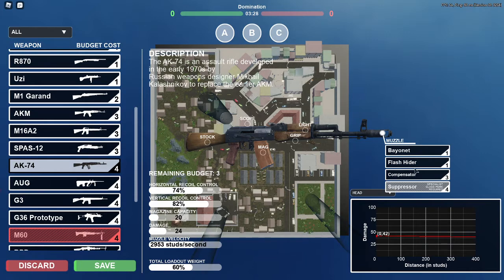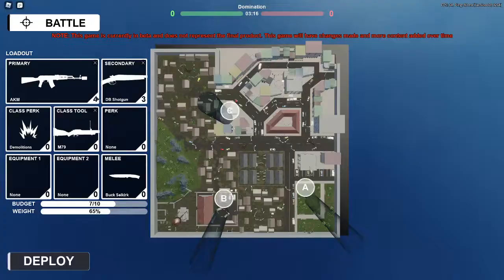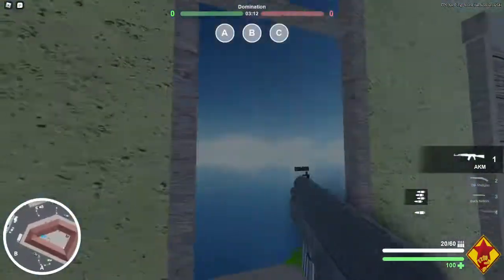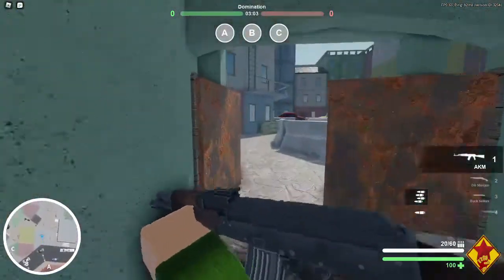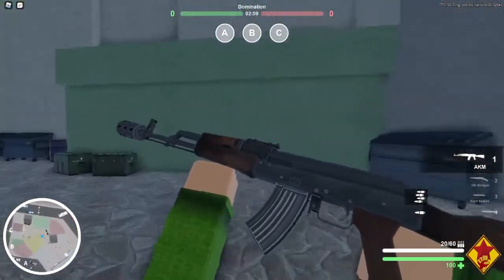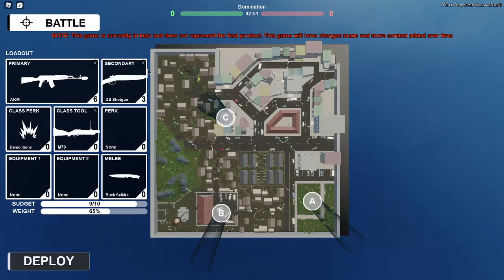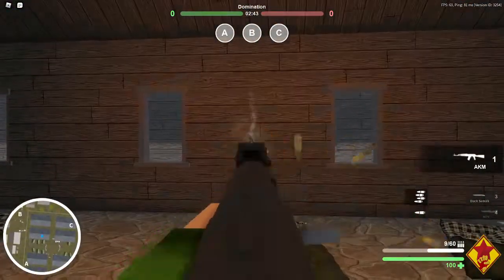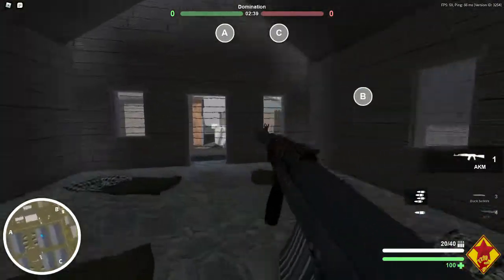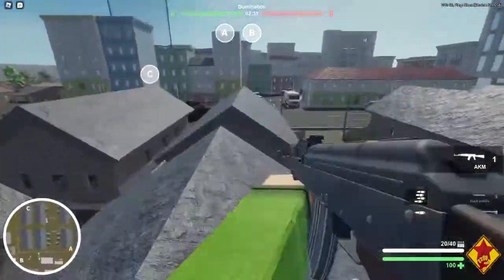Another one is the compensator. It is pretty expensive at the cost of 3 budget points, but it has a very noticeable effect, which is increasing your horizontal recoil control by a significant amount. With this attachment and also a vertical grip, your gun basically has near zero recoil. With these two attachments combined you will be able to very easily spray down your enemies.